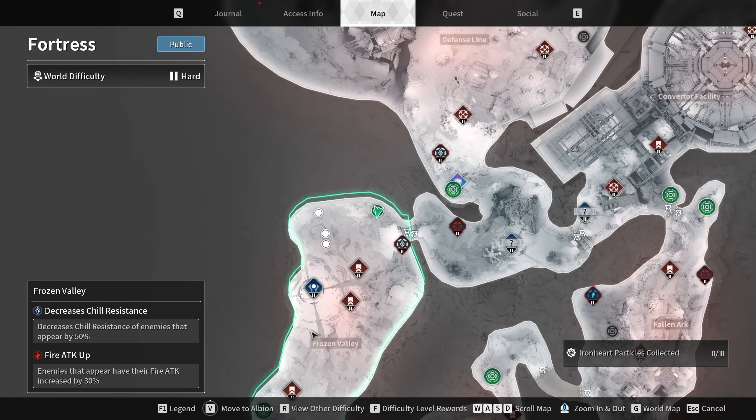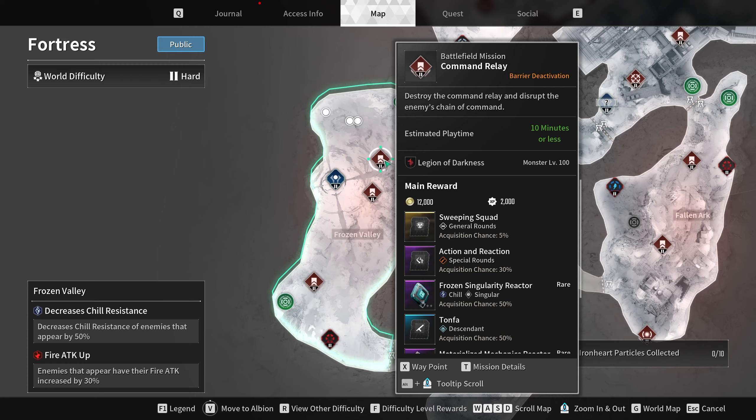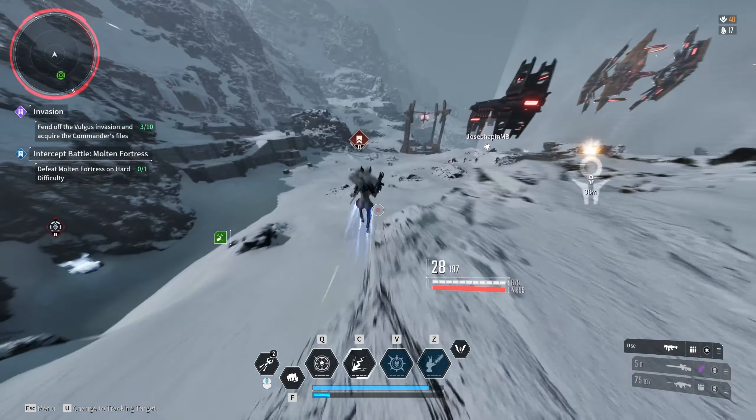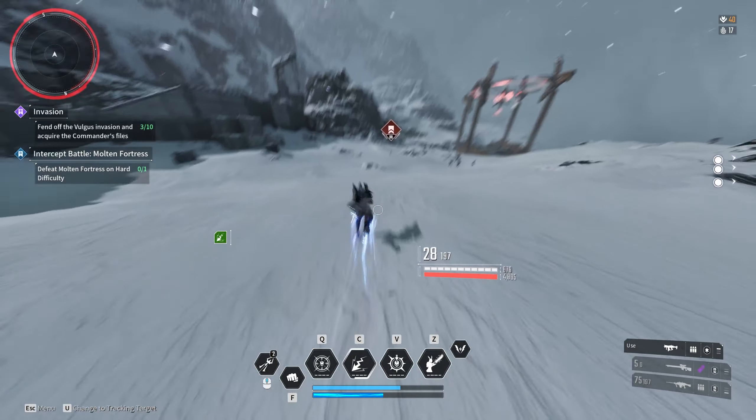What is up guys? So today I'm bringing you the best reactor farm for Haley for this week. It finally got changed this morning and now you can farm the special rounds on a singular chill reactor, and that is going to be the absolute best.